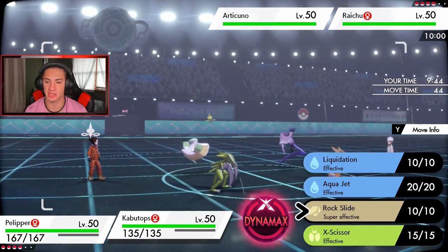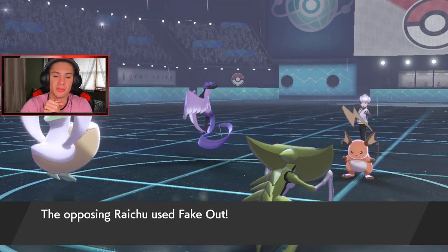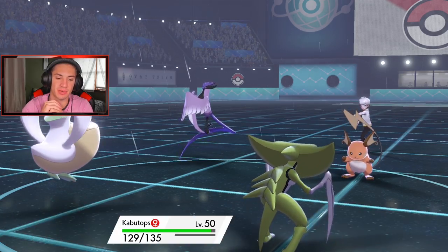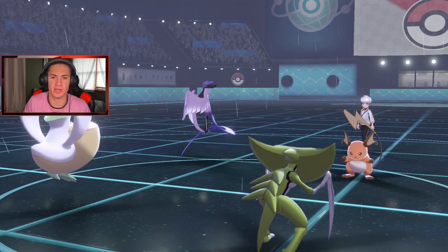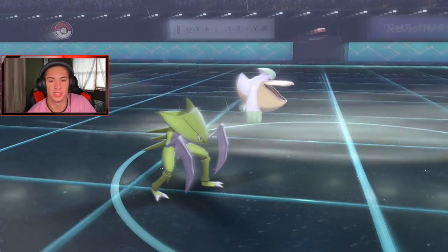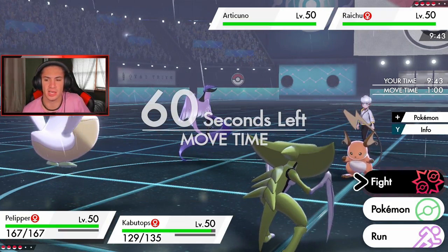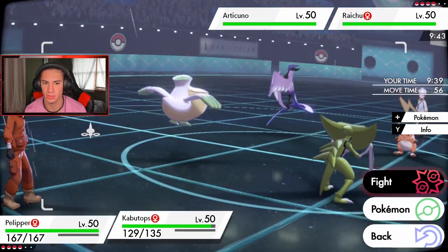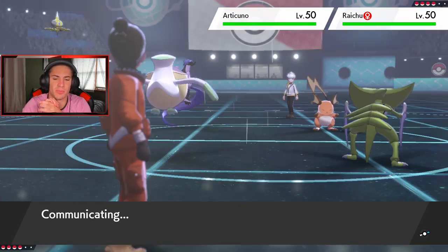Rock Slide is STAB with Kabutops — I thought he might have Protect. Tailwind from Articuno too, so we see a mirror Tailwind here. Kabutops is still going to be the fastest on the field considering Swift Swim plus Tailwind — that's actually pretty big. Not a bad turn one at all. Now I can start teeing off — Hurricane into Articuno and Rock Slide as well because I want Articuno down more than Raichu. Articuno's Competitive ability means I have to watch out for stat drops.